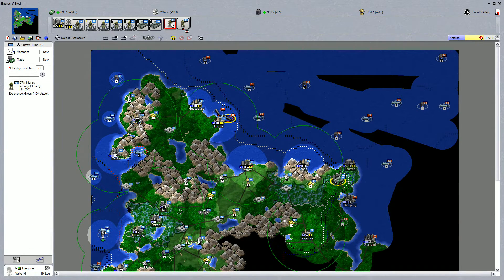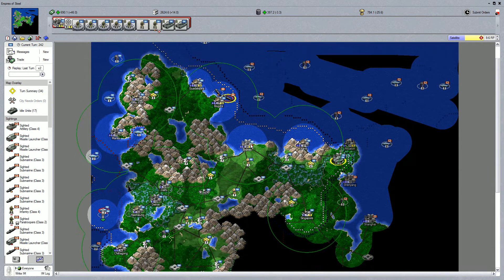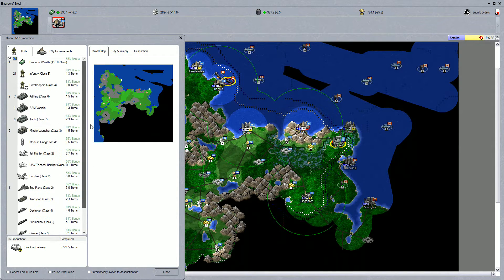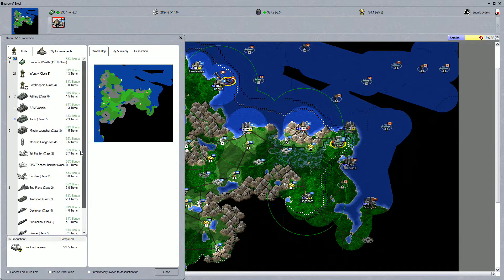These guys showed back up here, let's add them to this group. They're doing some healing so we're going to let that happen, and then we can move this group out potentially into battle. Another ground force over here would definitely secure and ensure that I can take the rest of these cities. Why don't we get another ground force produced here.